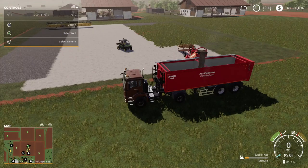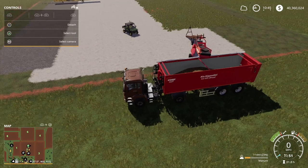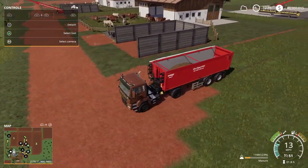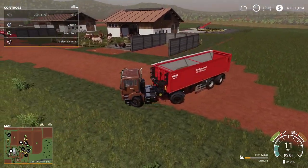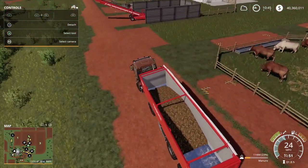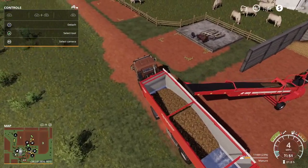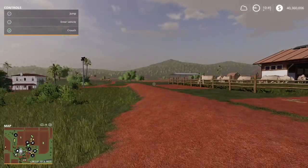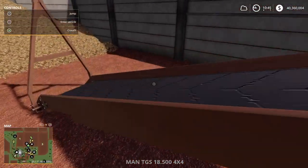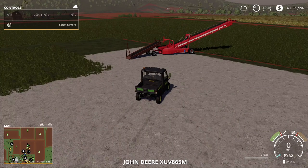We're gonna try to see if we can increase profits down here with this biogas plant. We had 11,444 over there. Got a little bit up here with the calves. We're gonna empty this one over here with the light brown - hopefully we can get a full load. You know where we're headed - to the biogas plant, folks. We're gonna get money out of the biofuels.